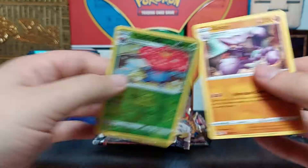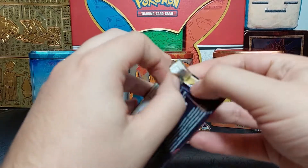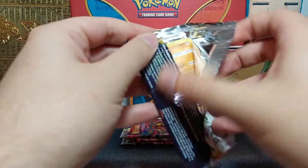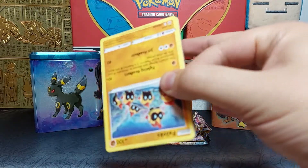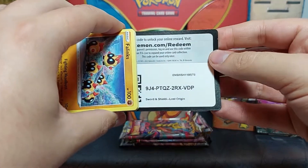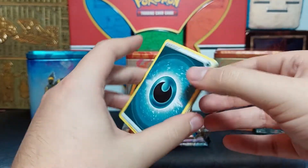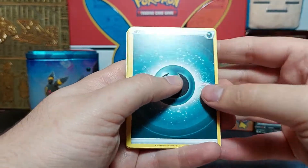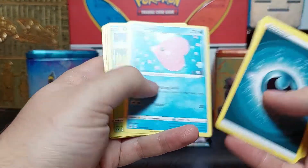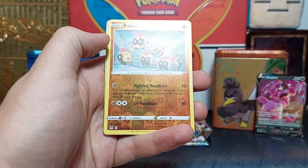Is the V Star marker a sign of luck? Maybe it is. Vileplume reverse and nothing on the end. That's okay — there's still one pack left for this tin. Are we going to get lucky on the final pack? It could happen, you never really know until it's done. I see some foiling on the bordering — we're getting a pull! Are we gonna get a good pull? I don't know. Being optimistic can't hurt.